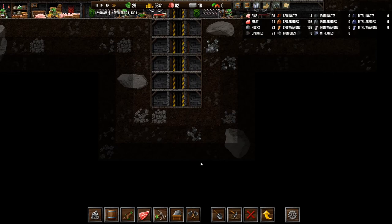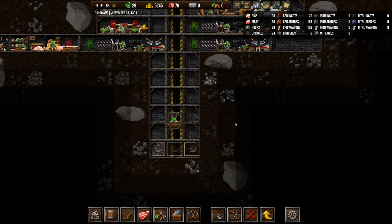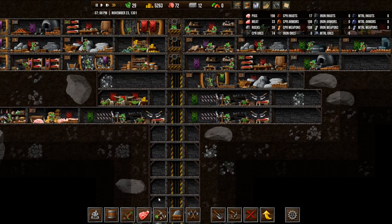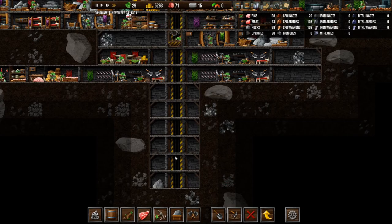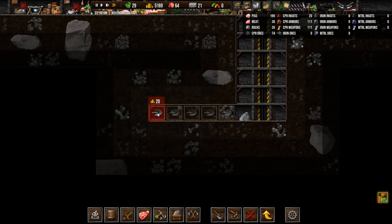I'm going to see what's down here. Copper, copper, rocks, rocks, copper, silver. All right, one more. Remember, we can have more than one car in here. So actually, going deep with one elevator is fine. Let's try digging out to the side a bit here and see what's out there.